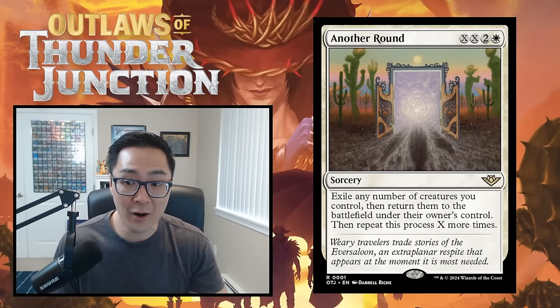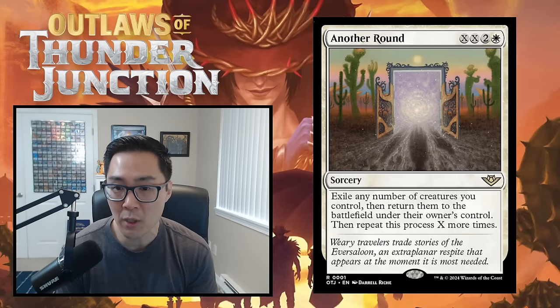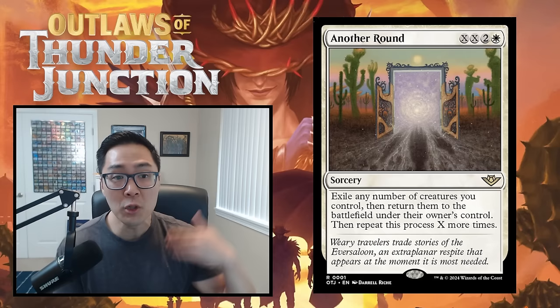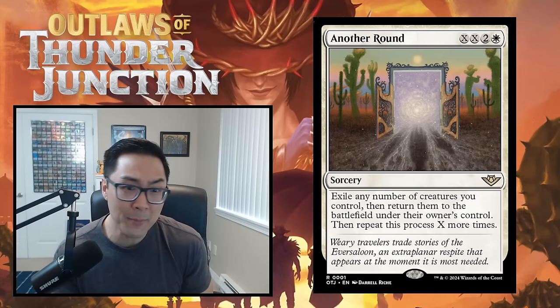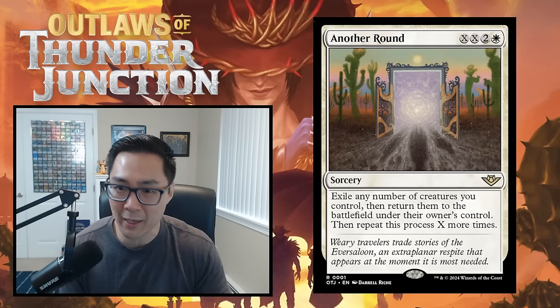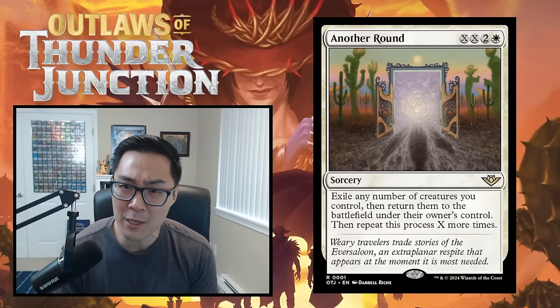Starting off, we have Another Round — a two white XX sorcery. Exile any number of target creatures you control, return them to the battlefield, then repeat X more times. This is clearly built for constructed, where ETB effects can chain for tons of triggers. In limited, most creatures don't have great ETB effects, and the cost is prohibitive. Don't play this in your deck — it gets an F.